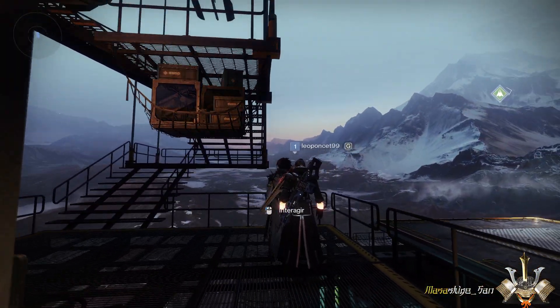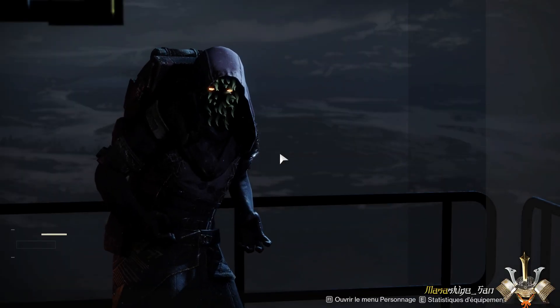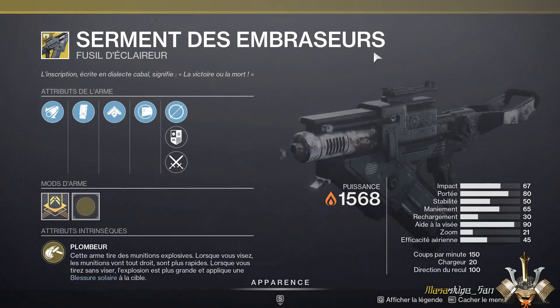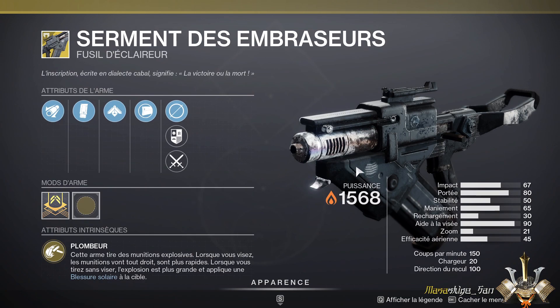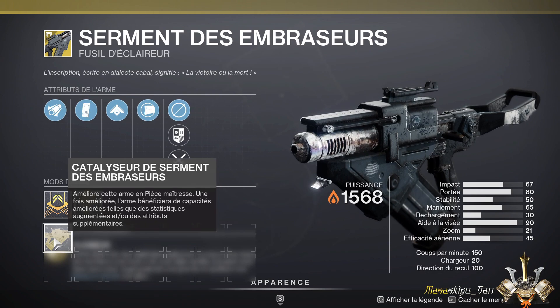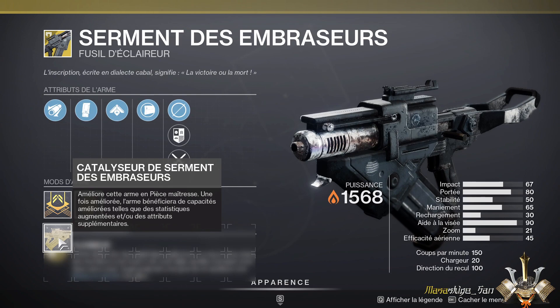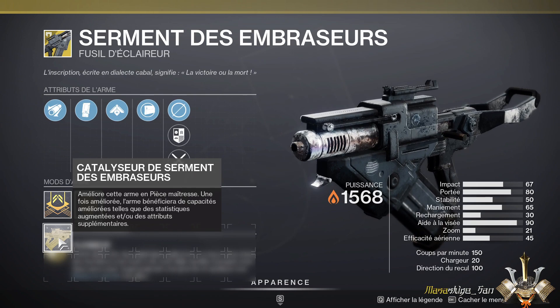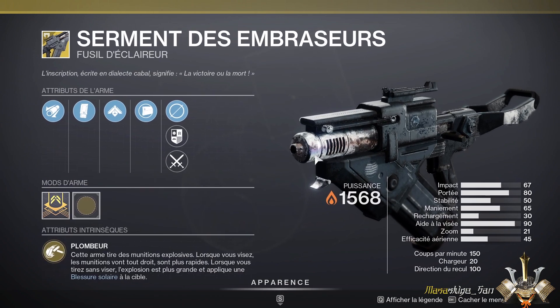So what does Xur have for us this weekend? At the weapon level, he's selling the Sermons of the Embrathers. It's a very good exotic clearer when you face Cabal, because it's the weapon used by the Cabal. You also get a catalyst that gives you a homing projectile, which is pretty nice. The particularity of this weapon is that it can also break Cabal shields, so it's pretty good. I recommend it if you don't have it.